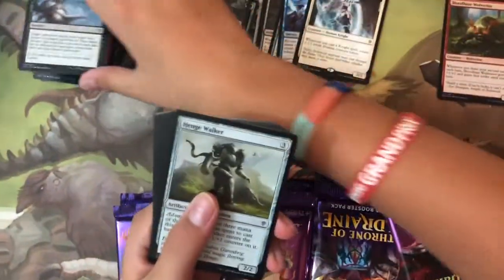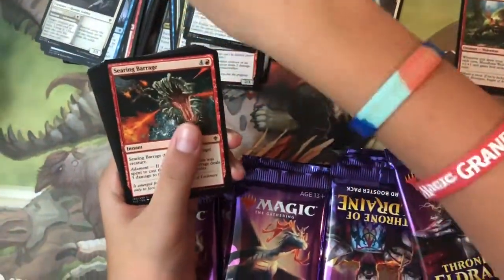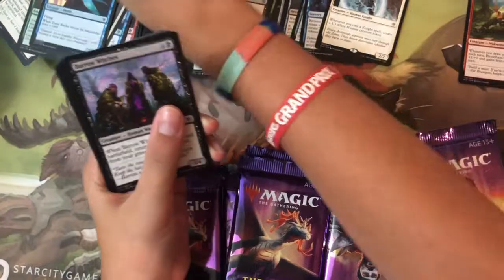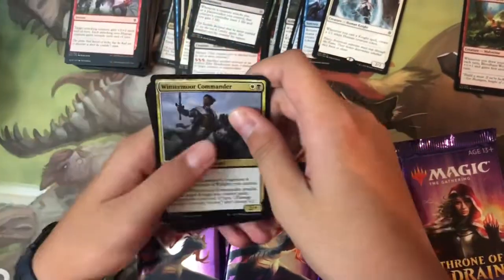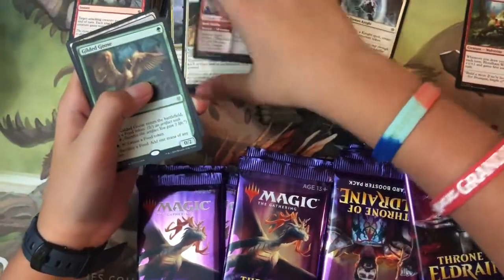Pack seven had no token. Cards: Memory Theft, Henge Walker, Moonlit Scavengers, Silver Flame Squire, Searing Barrage, Trapped in Tower, Gambrick Pattern, Tomb Raider, Barrel Witches, Barge In — no foil. Uncommons: Wintermoor Commander, All That Glitters, Ember of Shield Breaker, and the rare is Gilded Goose.